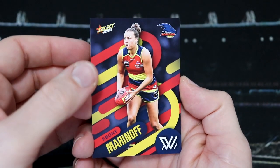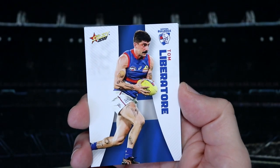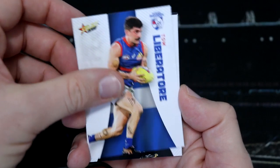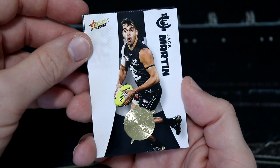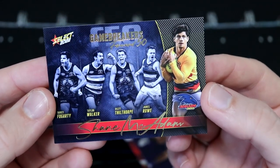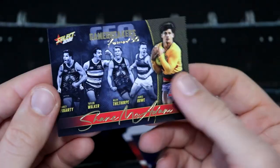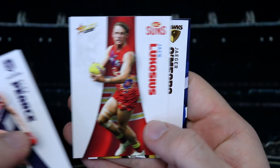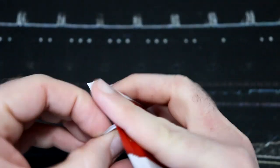Let's have a look at our first normal Footy Stars. We've got Ebony Marinov, Tom Hawkins — huge win for the Cats in those final moments. We've got Libba and Jack Martin with the 30-year anniversary foil card, which is quite nice. We also have Shane McAdam in the Game Breakers forward 50. Then we've got Alex Pearce, Jack Lukosius, Jacob O'Meara and Jasmine Garner for the Kangaroos.